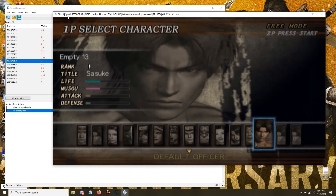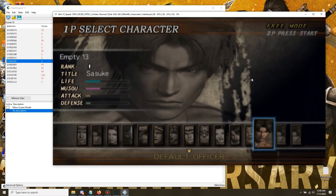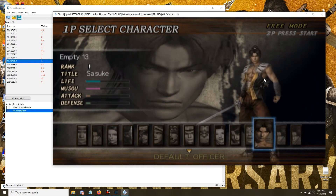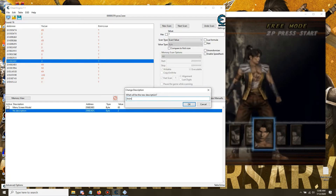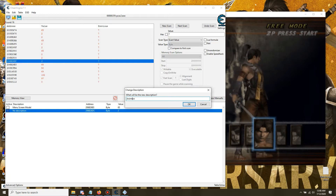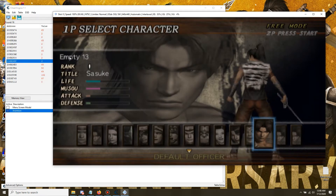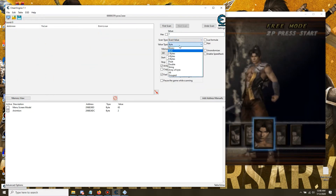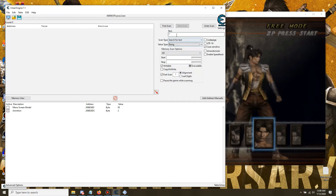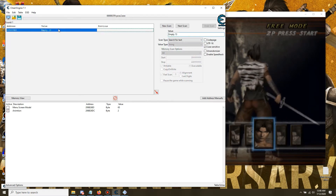Now we're gonna head over to Empty 13. It shows the katana but it'll sometimes do that — it will load fine if you don't move too quick. Remember to name and save that animation address. Now what we're gonna do is find this character's name. His name is Empty 13, so we're gonna do a new scan, change to String, and look up 'Empty 13' — and we already found it.